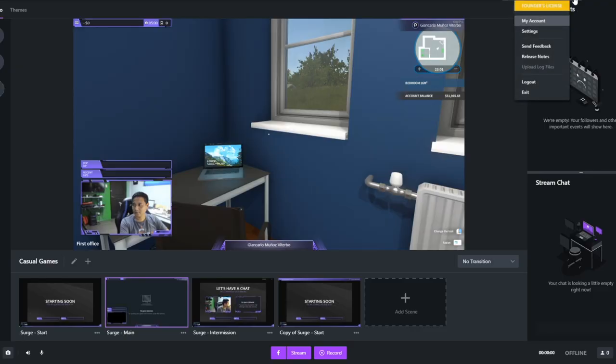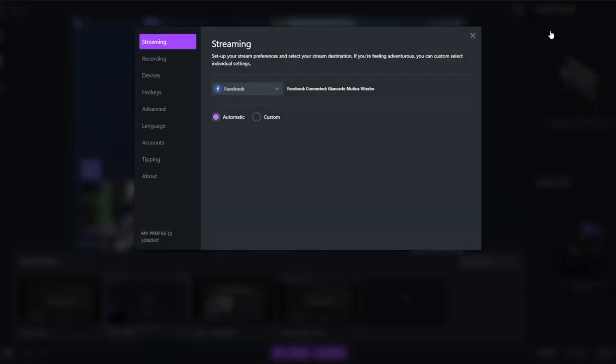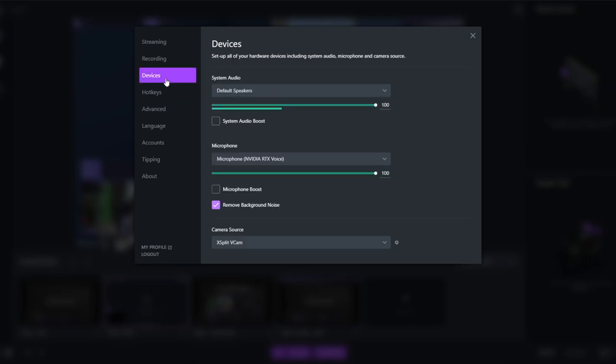There's a guide on our website, GadgetPilipinas.net, on how to do that. Alternatively, XSplit Gamecaster actually has a built-in tool for that — it automatically adjusts the settings for you. If you want a standalone dedicated microphone, we can recommend the BM800. The link of where you can buy it is in the description down below.